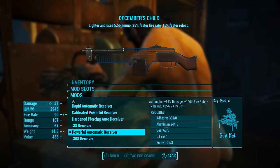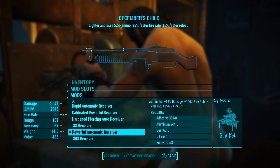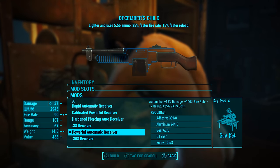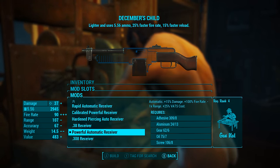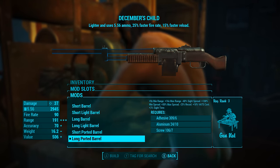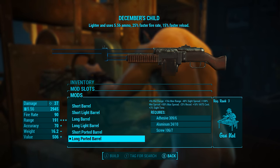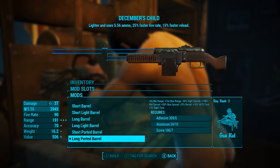In the receiver slot I'm going to be putting the powerful automatic receiver. This will make the weapon automatic, it will add 15% damage, it will double the fire rate, and also increase the VATS cost by 25%. Next for the barrel we're going to be adding the long ported barrel, which will increase the accuracy by three and take the range from 107 to 191.